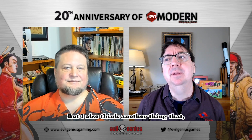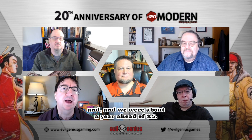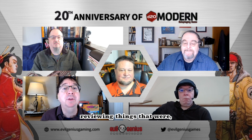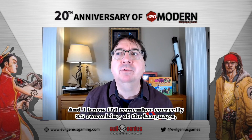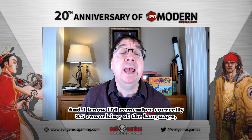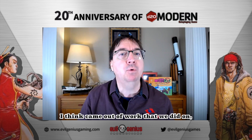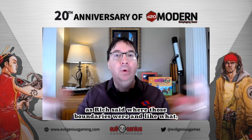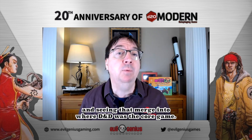Another thing that's easy to lose sight of is the fact that we were coming right on the heels of the publication of 3.0, and we were about a year ahead of 3.5. So as Rich was saying, there was already thinking going on about reviewing things that existed in 3.0 and asking ourselves if that was really the most streamlined way of doing things. If I remember correctly, 3.5's reworking of the language — not the rules, but the language of Attacks of Opportunity — I think came out of work that we did on D20 Modern. So we were thinking a lot about where those boundaries were and what was worth reviewing.